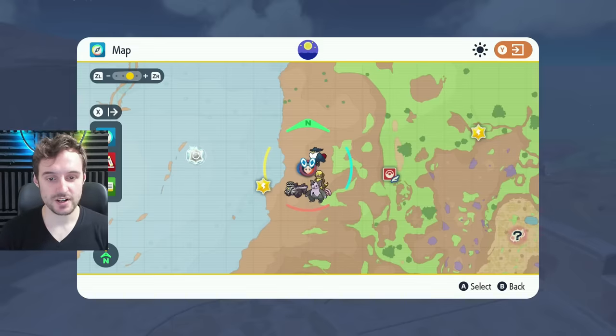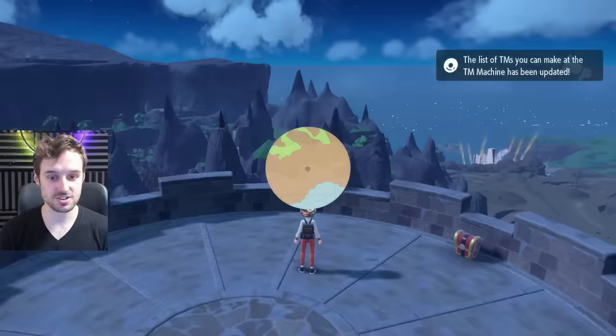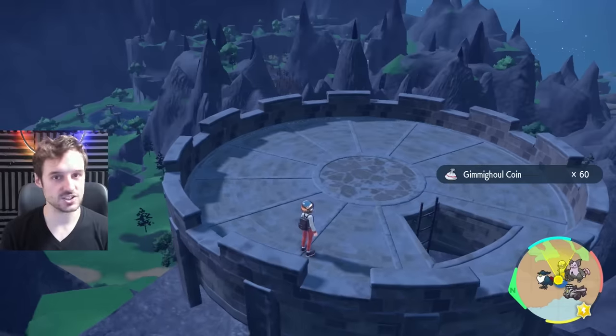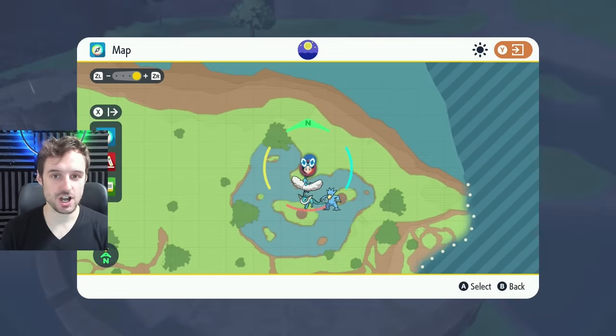Another easy one to spot is just west of North Province Area One at this point on the map — up in the mountains you'll be able to find a grey tower all the way at the top, and a chest. That's another 60 coins.